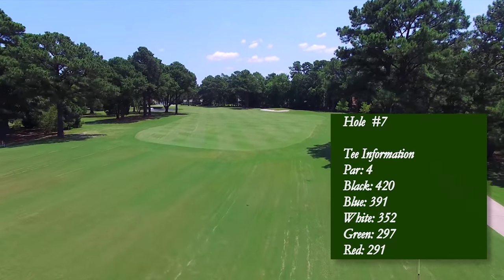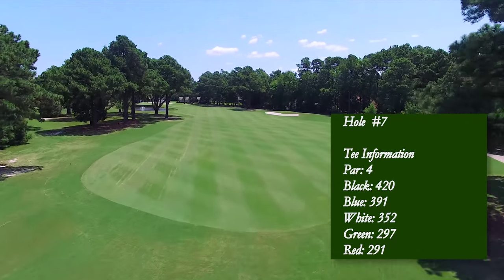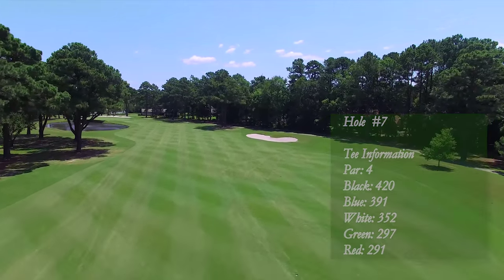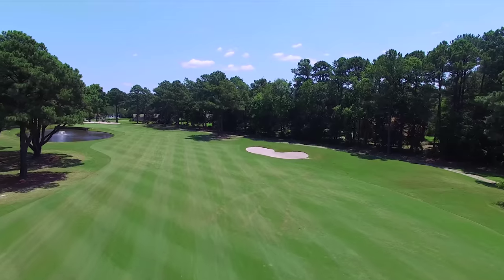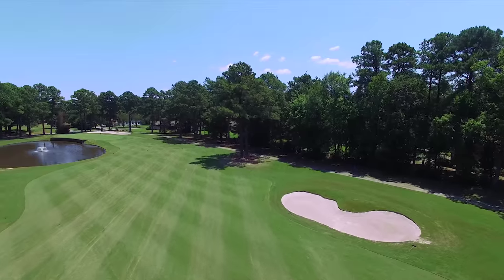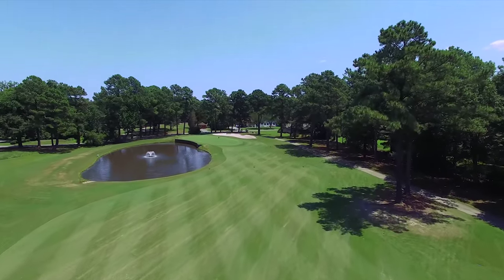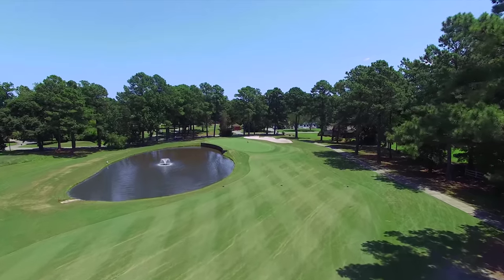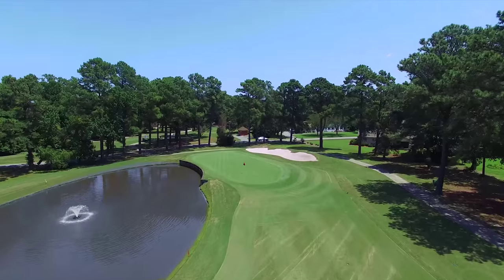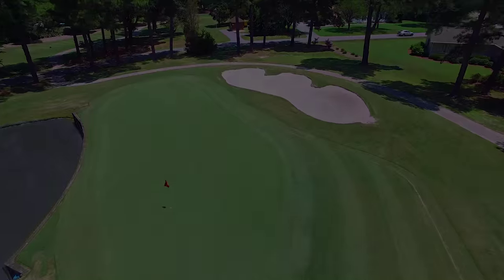The seventh hole is a beautifully shaped par four that works from right to left. Working the ball off of the fairway bunker lurking on the right side will allow for extra roll and a shorter approach shot. The approach is challenged by the first of many water hazards at Cedar Point. Those who play more boldly will challenge the greenside pond and hopefully open the door to a great birdie chance. This long but narrow green is often missed to the right side as players do their best to avoid the pond to the left. Be sure to take a look at your putts from both sides as this green can leave even the best putters scratching their heads.